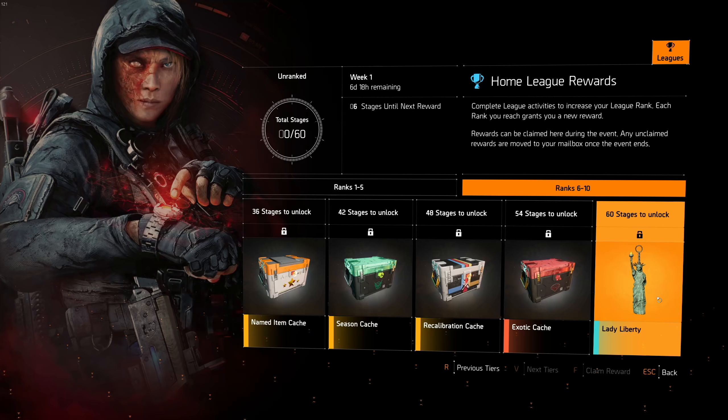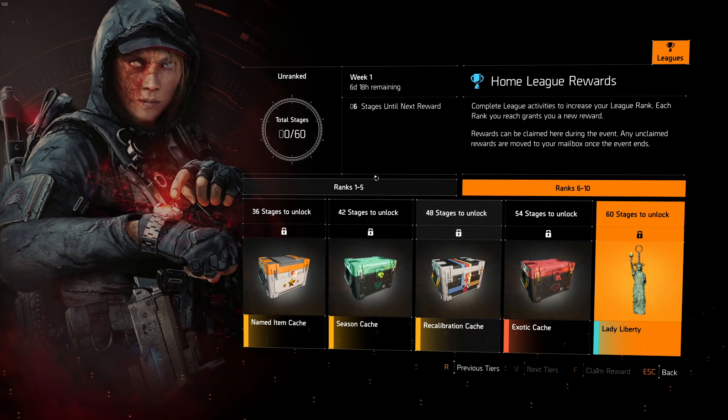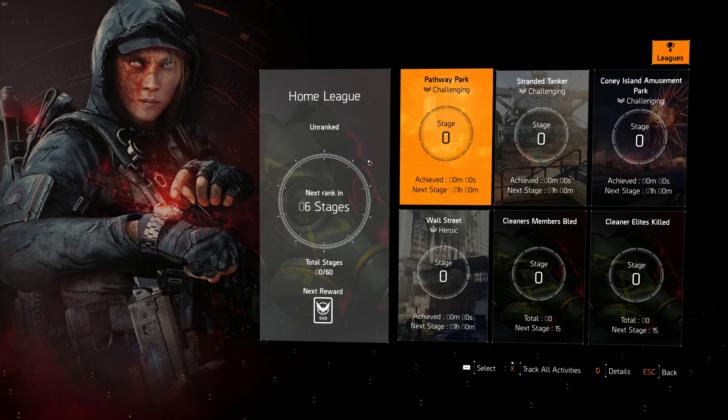And then of course a unique charm which is the Lady Liberty — looks pretty decent. By now most people should be aware that the max stages is 60 to get everything, and 54 for the exotic cash which a lot of people will want. Keep in mind it's 60 stages to max.